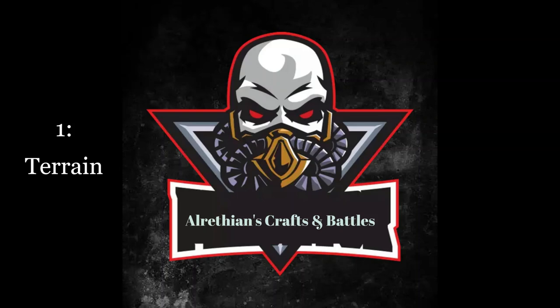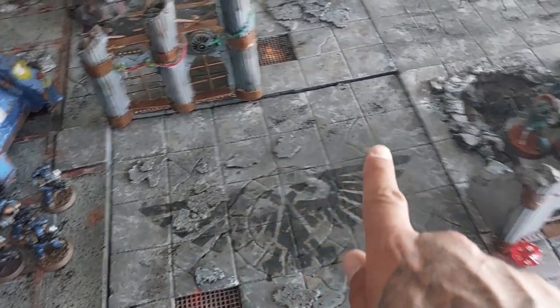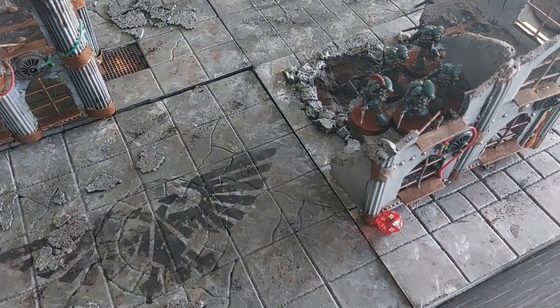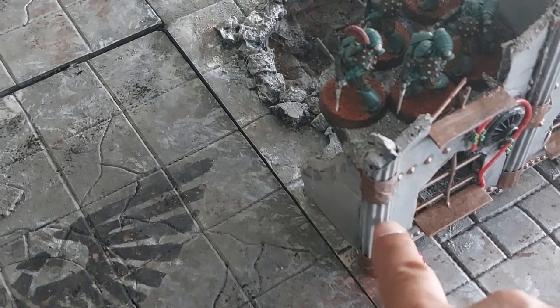The first rule is terrain. Here the company stands and within range is a company of Oculus Wolves occupying this ruin. It is the turn of the ultra company and the terrain has a toughness of 18.